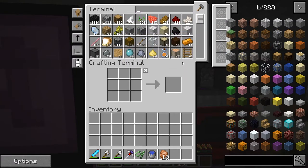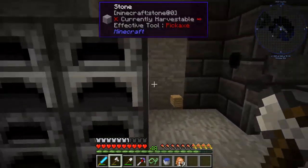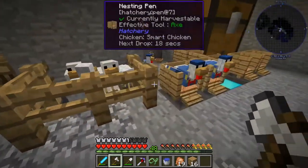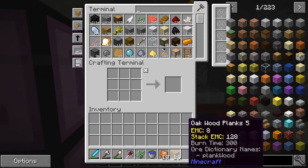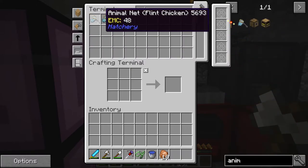Everything is in the storage system right here. I can see everything — we got a lot of those sky stones from the meteors, but that's okay. All these chests are basically gone now, which is great. Over here I did some eggs and you can see chickens have come out. What's nice is I can go to the crafting terminal, search for my animal net, and it tells me right away I've got one — and there's one with a flint chicken in it.